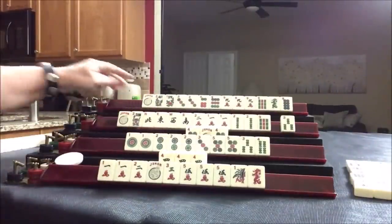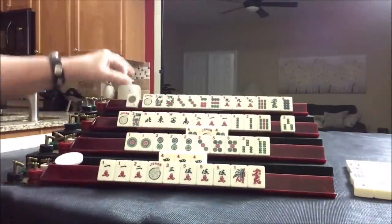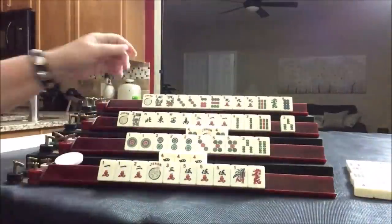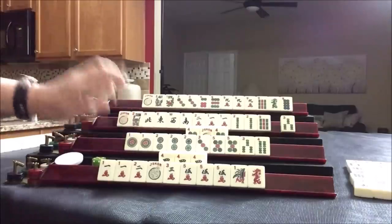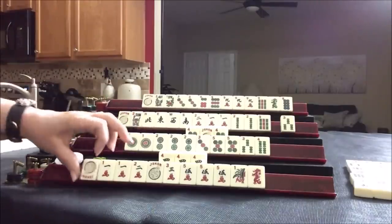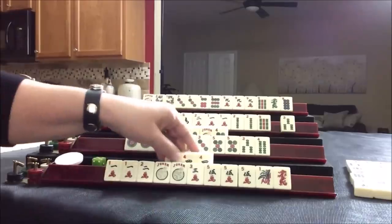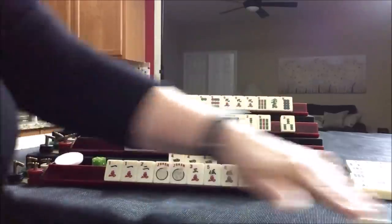One dot — that's not helpful. One dot down here — that's a pair, so we're okay. Joker — they need that. That was good. Let's get rid of this red dragon.